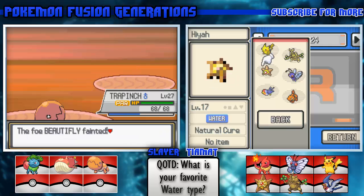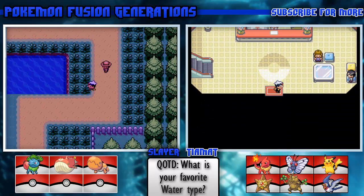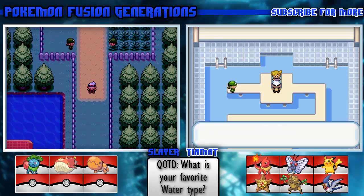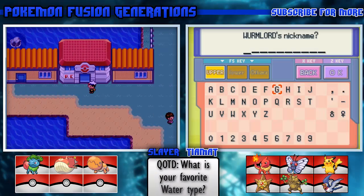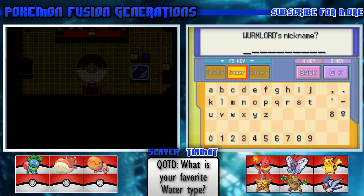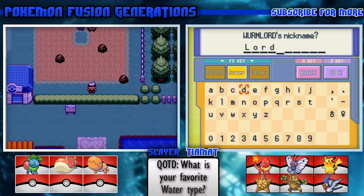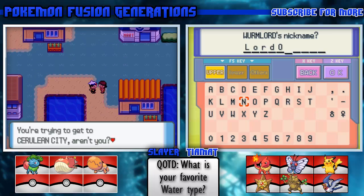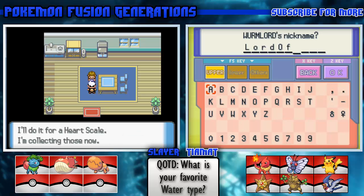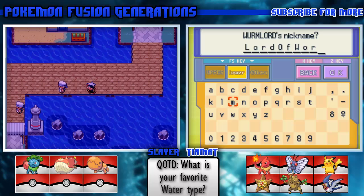I need to deposit a Pokemon real quick - whoops, I didn't mean to store in a random box. At least the gym is right by the Pokemon Center in this one. What should I nickname Worm Lord? You don't deserve a nickname. I'm going to be very uncreative - I totally just named it Lord of Worm.